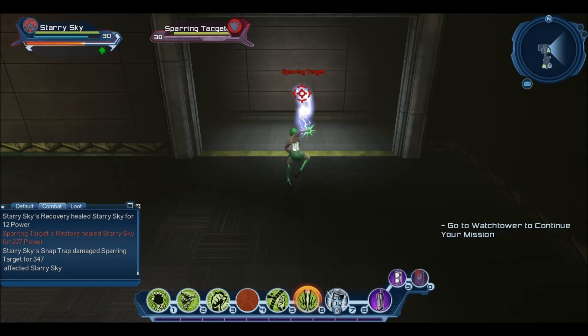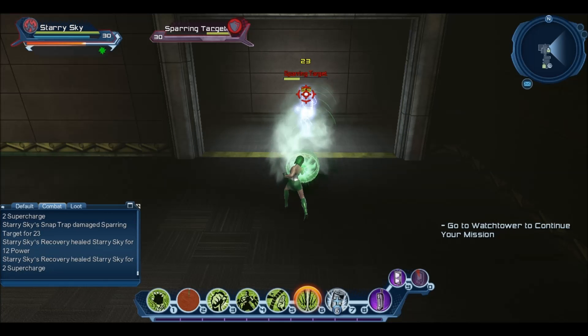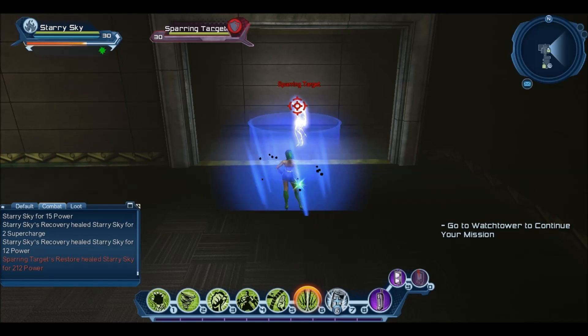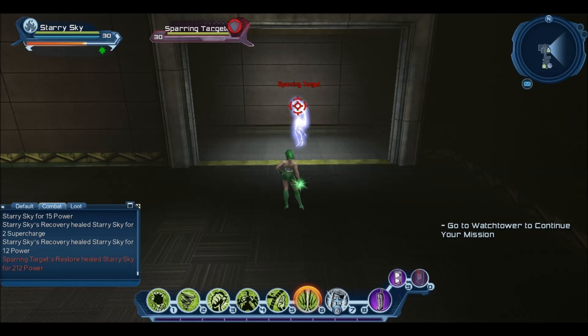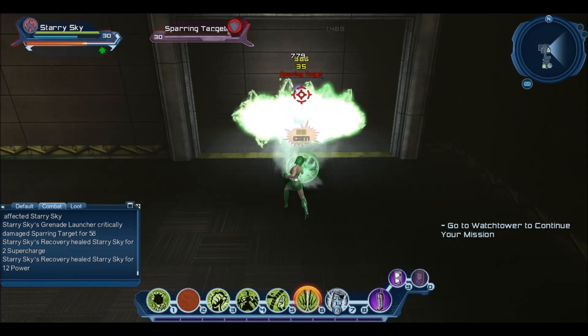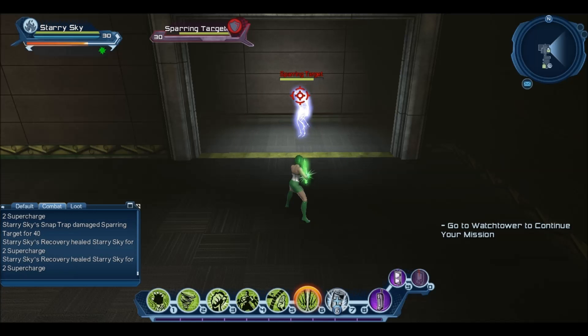So the sequence is: snap trap, tap range, jump, and fan. As you can see there, it does a lot of damage but it can get quite technical with the jump clipping. The full sequence is snap trap, tap range, jump, and fan from the loadout. Once you get it, your character pretty much doesn't even look like it's moving.